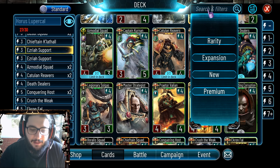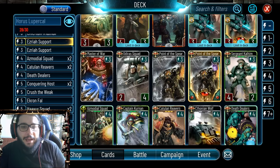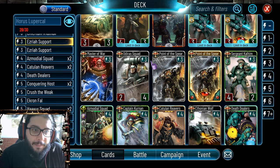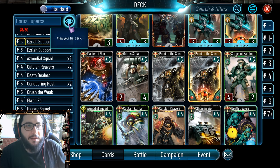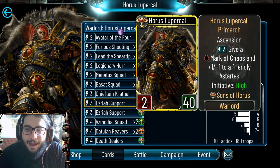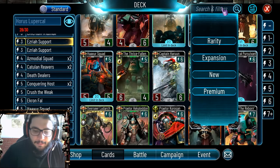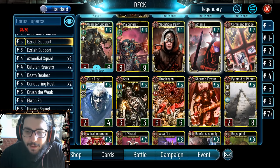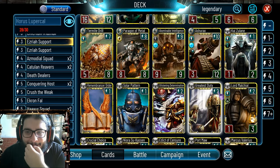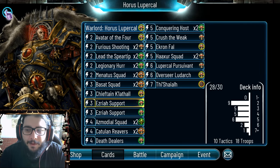I would even consider not including Maligris in the deck and maybe getting something else - for example, you could get the T'shayal standard. There's also the World Breaker which can certainly be very good, especially against Jaghatai. I just don't have it, so that's why I'm not running it. You could get a Crucial Choice, but keep in mind this only works on Astartes so you cannot use it on Malchial and Kaiser Lane. We could also get a Command Bridge.